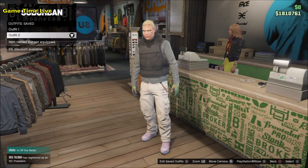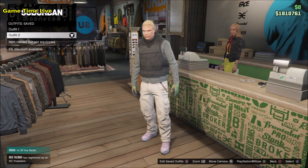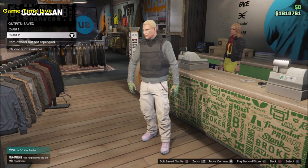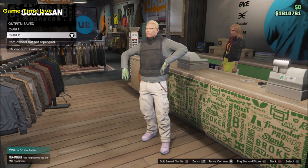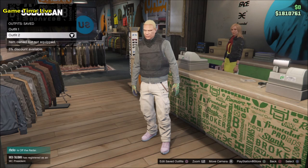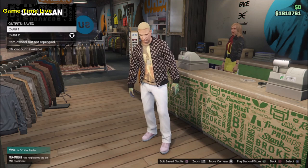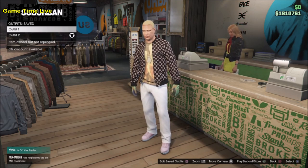Hey everyone, welcome back to this brand new video on Game Time Live. In this video I'm going to be showing you two super cool female outfits using one slot and the outfit transfer glitch. These outfits are very different from each other — on the first slot we have an outfit with white and gray, and on the second we have one with black and yellow. The black and yellow one is my favorite because it looks very unique, and I'm going to be showing you how to create those outfits from the thumbnail.